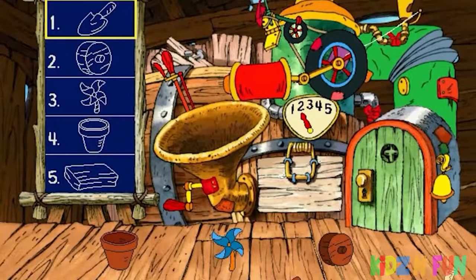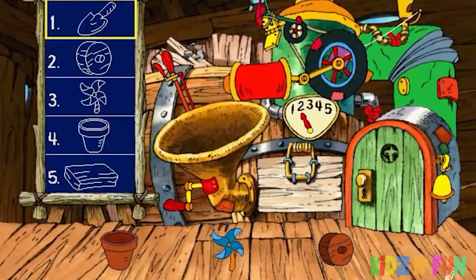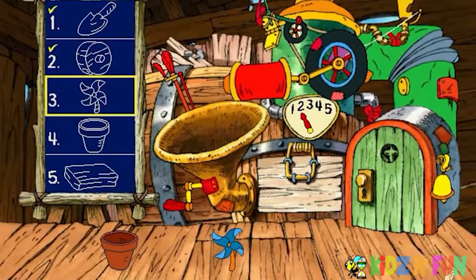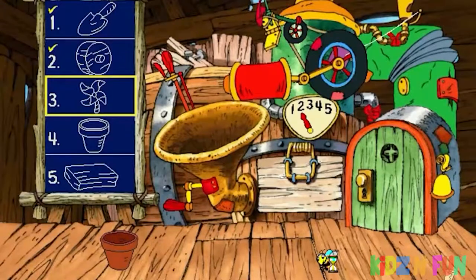First, I need a small trowel. You're doing what tiggers do best. Nice ordering. Second, I need a wooden wheel. Third, I need a pinwheel. I'm speechless at your excellent ordering, and I can't say nothing either.